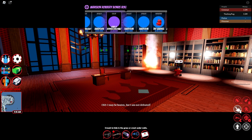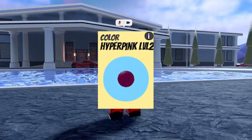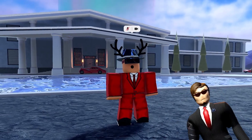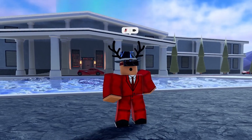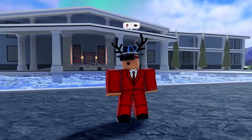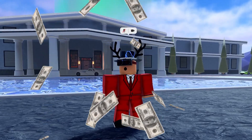Every single time you beat the mansion, you get a chance of getting whatever hyperchrome you're closest to — so if you're on a level two pink, you get a level three pink from the boss. This is a really good way of getting hyperchrome since it only takes about one to two minutes. If you have friends it's even faster; it still works solo too, and you also get a ton of cash.